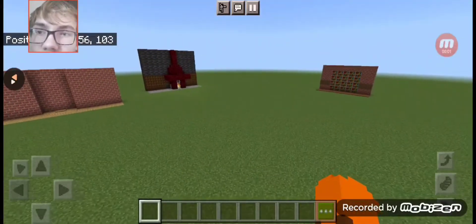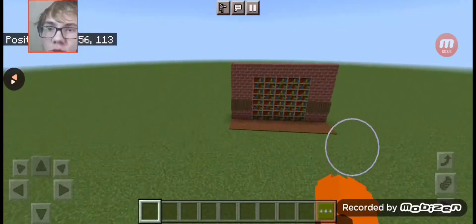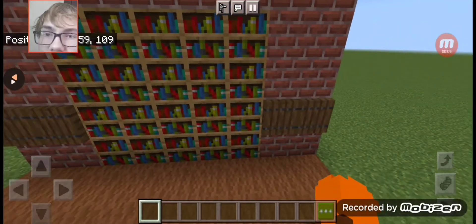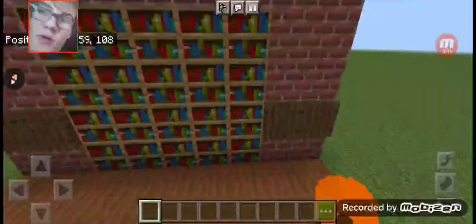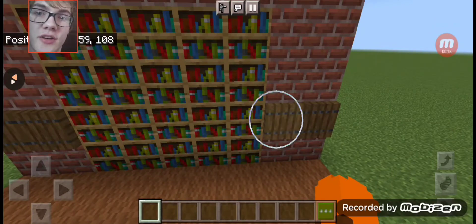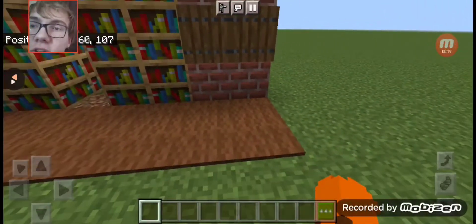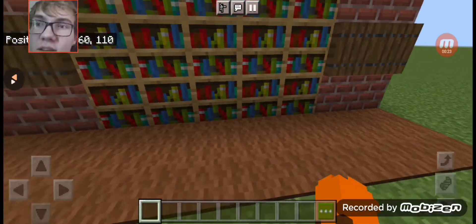So these are the three redstone doors. The first door I'm gonna show you is this secret bookshelf door. It looks just like a normal bookshelf, right? Well that is where you're wrong. See there's a trapdoor that hides a hidden lever and when you flick the lever the bookshelf opens and then closes again.